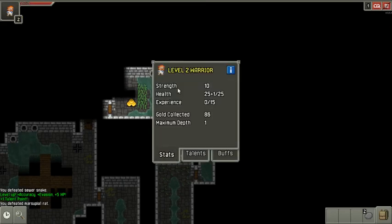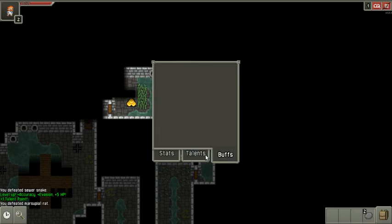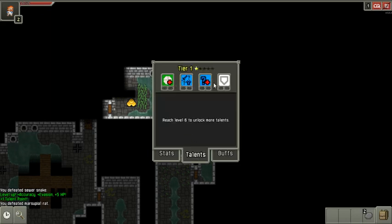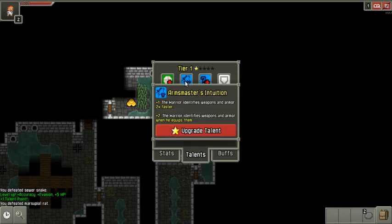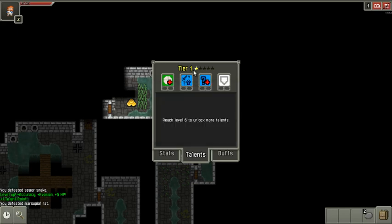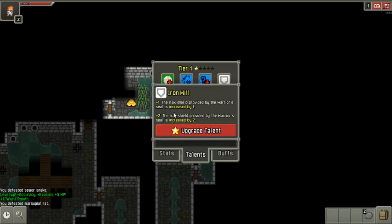I've gained a level — let's see what that gives me. The next level is at 15 XP. It gives me talent points I can spend on tier one talents. Hardy Meal gives hit points back when I eat. Arms Master's Intuition helps identify weapons and armor faster. Test Subject helps you heal and identify an item. Iron Will increases the maximum shielding from the warrior's broken seal, which can shield you in addition to your health. I'm going to take Iron Will and upgrade it — it's always going to be useful.